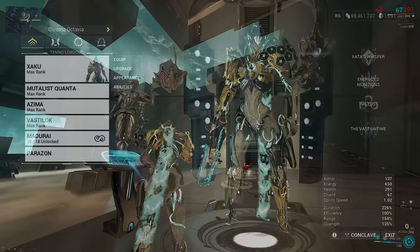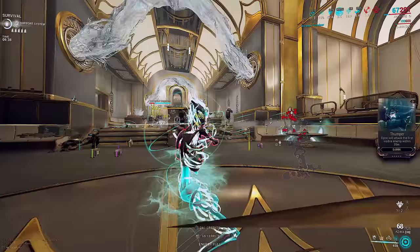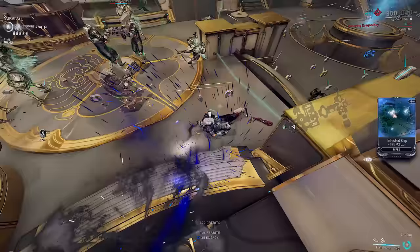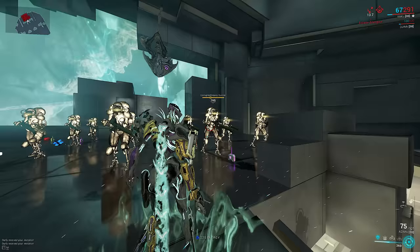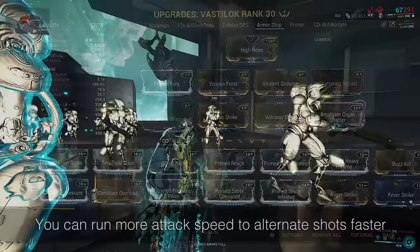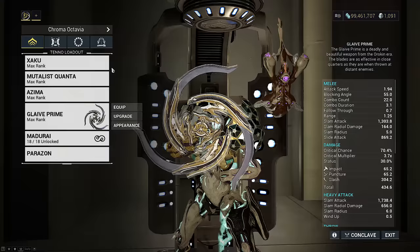Our last weapon slot is Vastalok. You only need this if you are doing Endurance, but it provides utility since we already have sources of full armor strip from our frame, Zaku. This is for if you want to venture elsewhere to recharge Arcane Pistolier away from your Gaze full-strip aura. It's a basic armor strip build — none of the mods really matter except Primed Fever Strike and Shattering Impact. The rest are utility mods for bonus status to apply while stripping so your Azima can kill easier to proc Pistolier, like pre-priming viral. To strip as fast as possible, alternate forward melee and neutral melee on the High Noon stance.